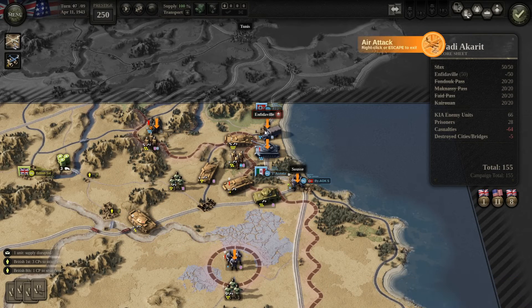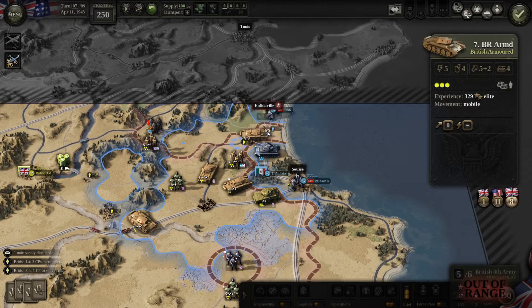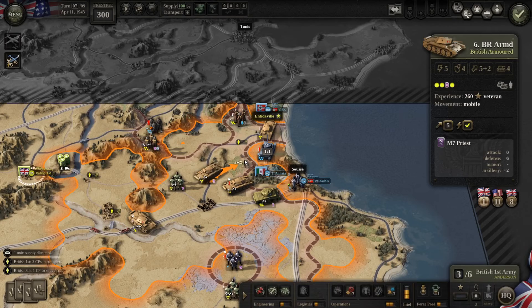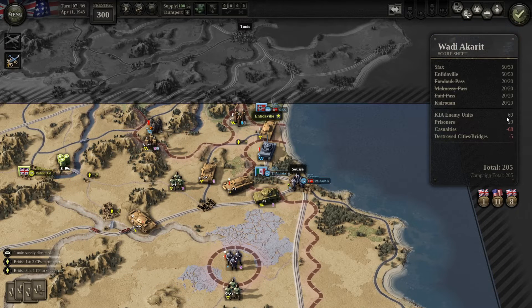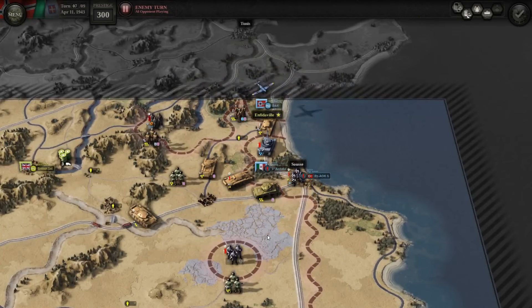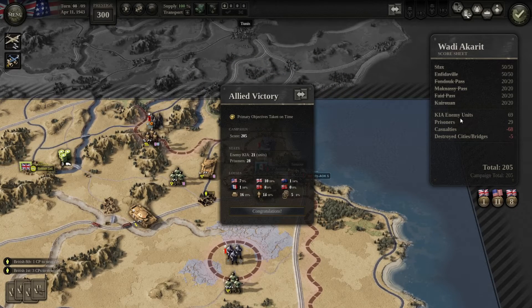We'll start off with the airstrike, do a one-one from position, and we can move in. At this point you have one more turn — I'll just hit guys that are obviously beneficial targets, but it's not really necessary at this point. You can get more prisoners or kill more units if you'd like. We're going to end the scenario, and you can see that we have done all the main objectives as we were supposed to.